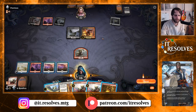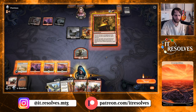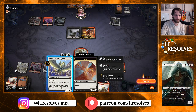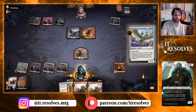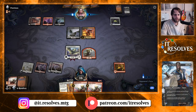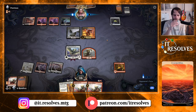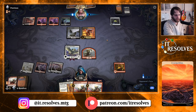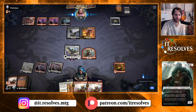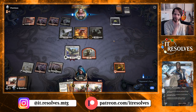Land is very, very good. Let's cast Fires of Invention and go ahead and get Archon out. Not going to attack with this — they can easily just ping it, so I'm going to make them ping it instead of just swinging in and losing it that way. We're definitely looking for a land next turn so we can get Elspeth Conquers Death and a Legion Warboss out, which would be amazing. We'll do Elspeth Conquers Death first to get rid of Mayhem Devil, then just Legion Warboss and start swinging.